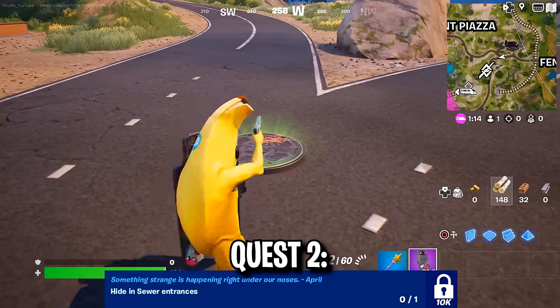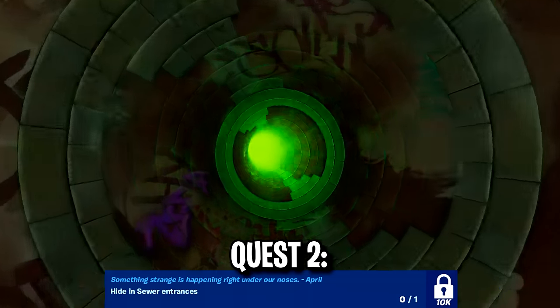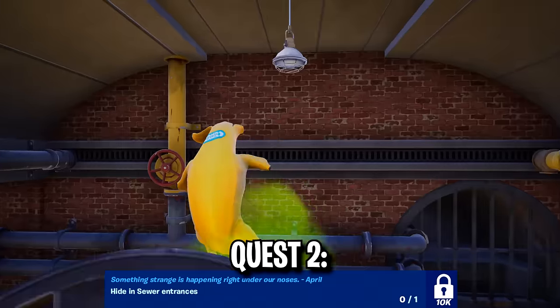Just look for these sewer covers around the map that are Ninja Turtle themed, and of course jump inside, where you should then get this animation and complete the challenge.